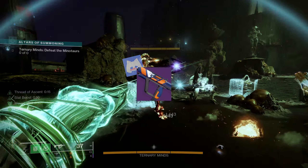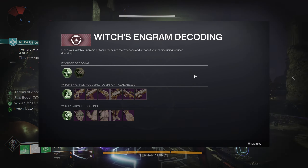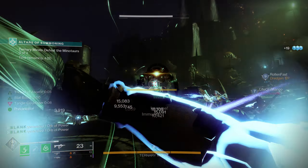Showrunner is a 900 RPM SMG that is based on an old Vanguard reward. You can grab yours from the ritual table on the helm with the recovered Red War weapons. Keep in mind that there are other weapons in the pool, and each weapon will cost 2 Witch Engrams and 1000 Glimmer.